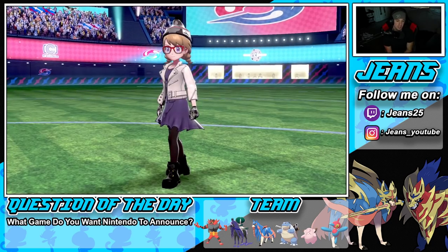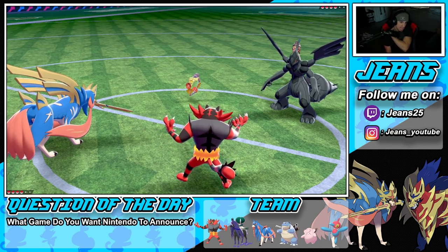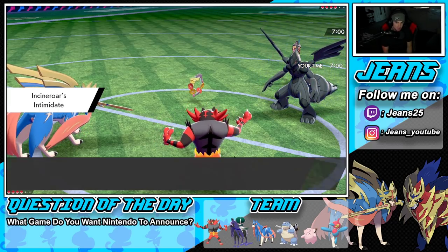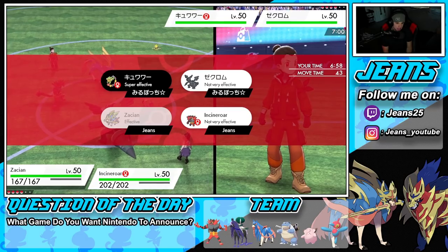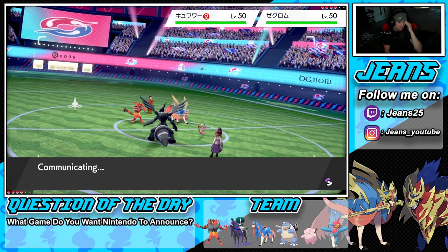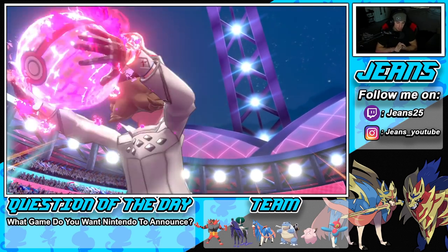Going with the lead of Incineroar and Calyrex with Zacian in the back. Opponent leads Comfey and Zekrom. Thinking I should just target Comfey — he's probably going to proc Weakness Policy on Zekrom. Going for Parting Shot here to chip away. Comfey is just so scary — he's too scary.